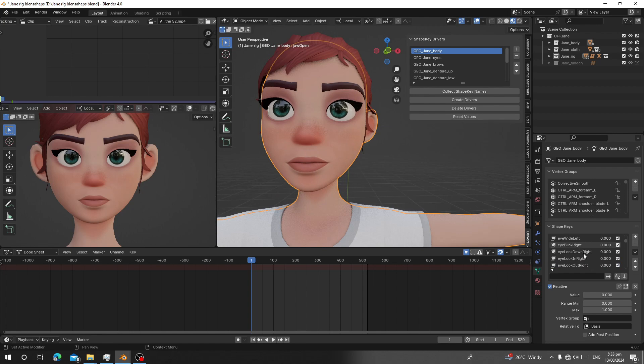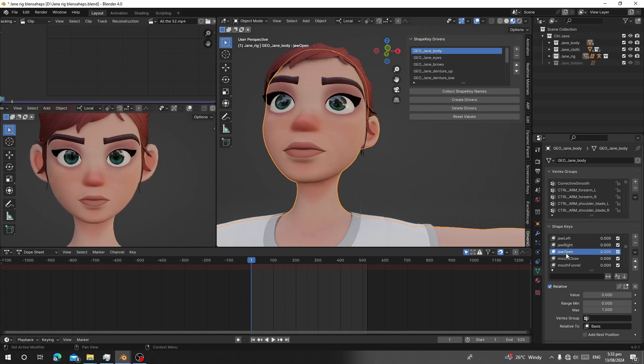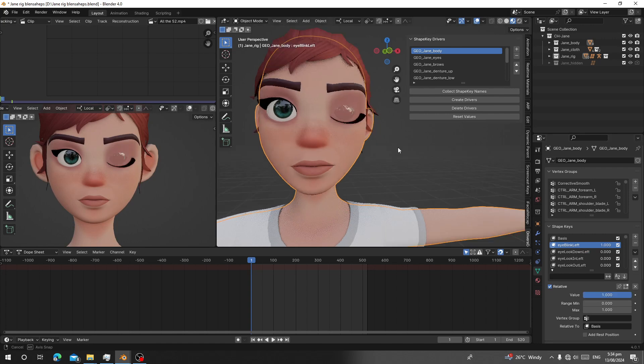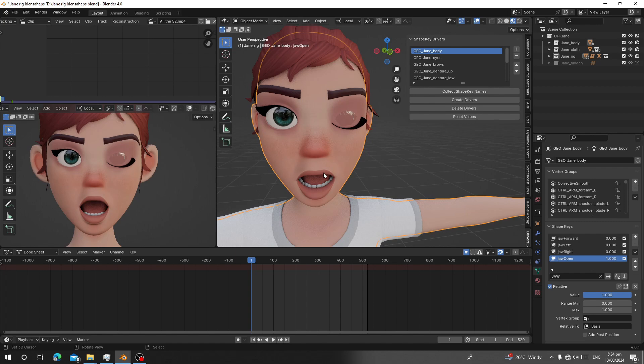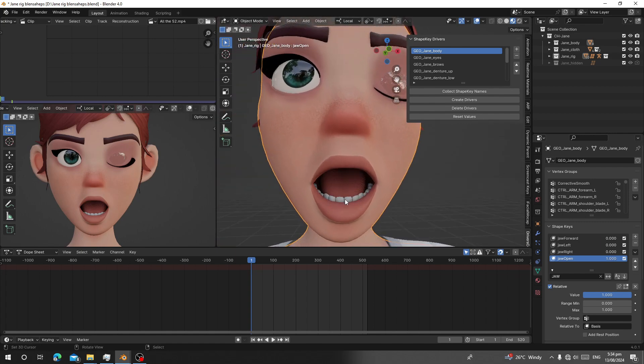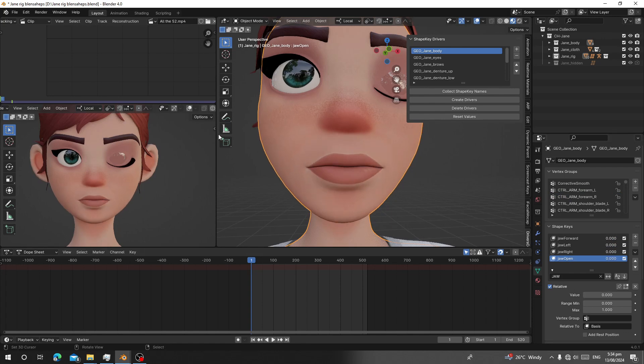Click 'Get Shape Keys Names' and then click 'Create Drivers'. After that, when you select the character body and set jaw open, you can see the teeth follow. Set 'eye look down' and the eyes follow. Set 'eye blink' and you can see the eyelashes follow too — they're all controlled by drivers. If you select the teeth while jaw open is set, the teeth also shows a value of one because of the parent driver.